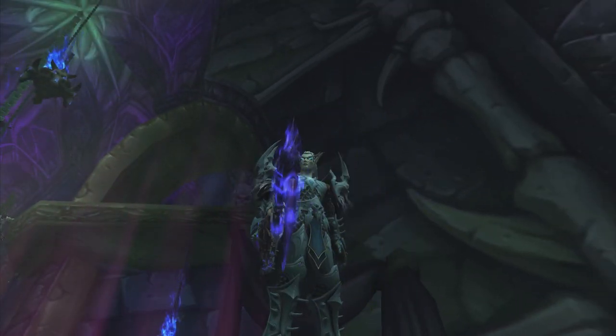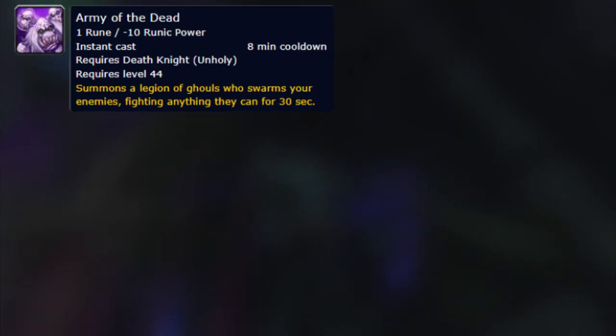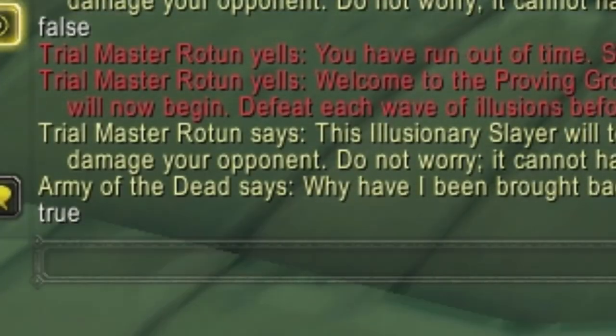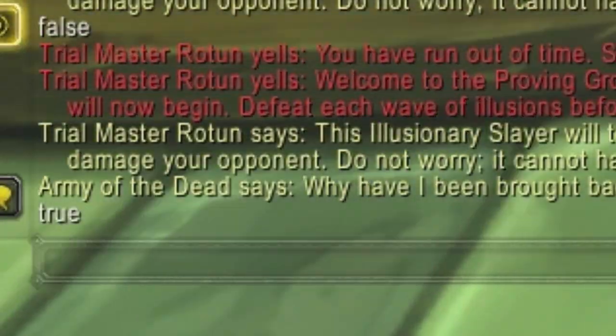To get this appearance is pretty simple and you can get it right now. First you need to summon a special NPC with your Army of the Dead or your Apocalypse ability — he has a very small chance to appear and perhaps you actually summoned him before. You can check it with this command, which I will also put into the description so you can simply copy and paste it, and if the chat window tells you true, then you already did it and can get straight to the next part.